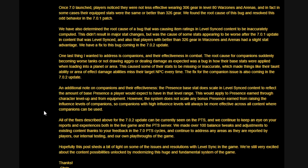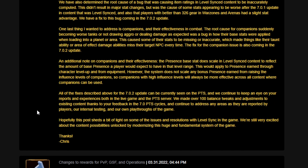One last thing Chris addresses is companions and their effectiveness in combat. The root cause of companions suddenly becoming worse tanks, not drawing aggro, dealing less damage, or not healing as expected was a bug in how their base stats were applied when loading into a planet or area. This caused stats to be missing or inaccurate, making abilities like taunts or AoE damage miss their target every time. The companion fix is also coming in 7.0.2. Additionally, the presence base stat does scale in level-synced content, but bonus presence from raising companion influence levels does not scale — so high-influence companions will always be more effective across all content.